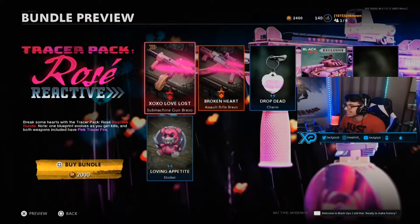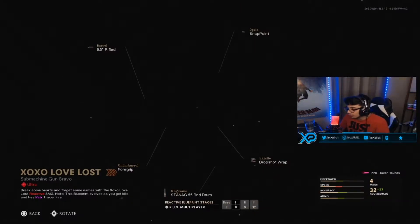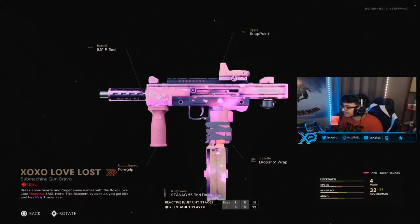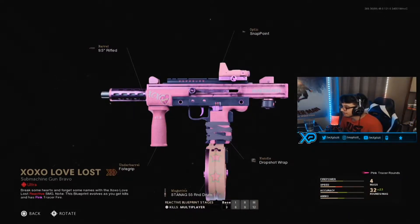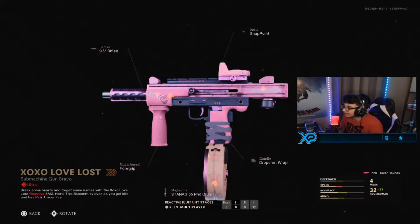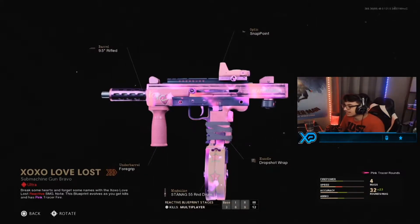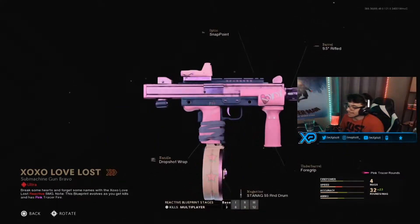Let's see what is in this bundle. Let's inspect both weapons first, of course. So that's 3 right there, that's 6 with the yellow hearts — kinda hard to see. That's 9, that's pretty cool. And 12 is awesome, 12 is lit.